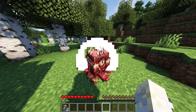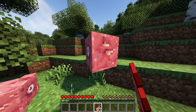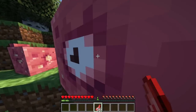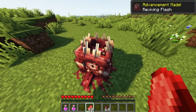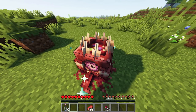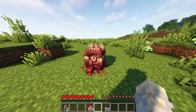Then it will summon the flesh blob. After you feed it, you can kill it to obtain living flesh. However, if you continue to feed it, it will grow larger and larger until it's three blocks tall. If specific items are used, two other entities can be summoned instead. For a hungry flesh blob, you can add spider eyes, withered bone marrow, or claws to increase the likelihood of getting one.